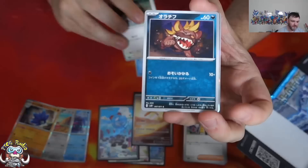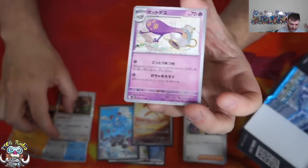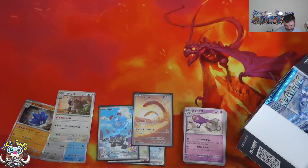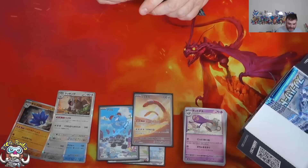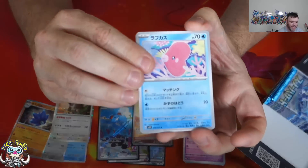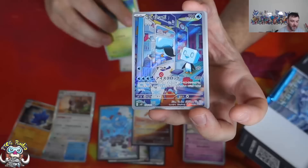We got a holo in here - good old Slowking. It's sad, right? Because they keep doing really interesting things, but they're making it borderline impossible to use. They've got high HP and they do lots of damage, they've got interesting attacks. But they're Stage 2s and they make it awkward.